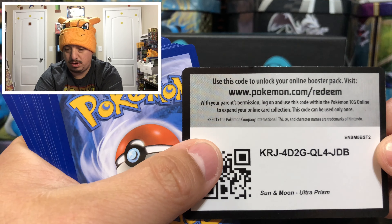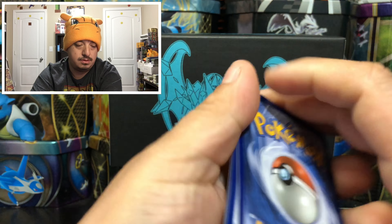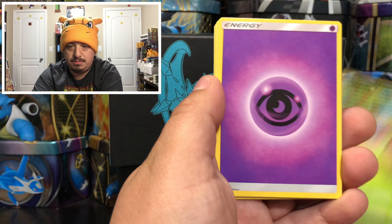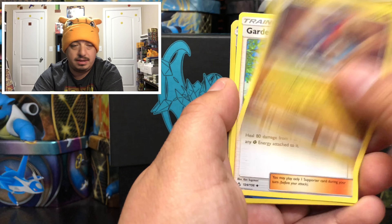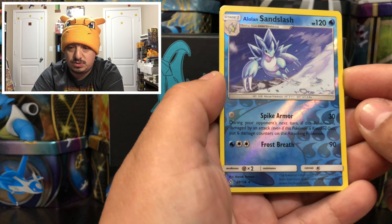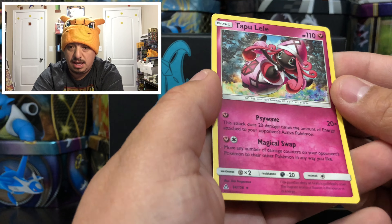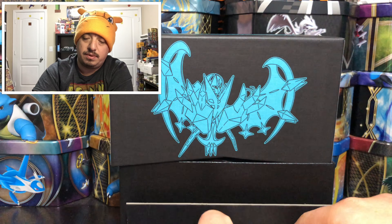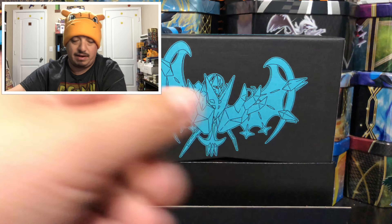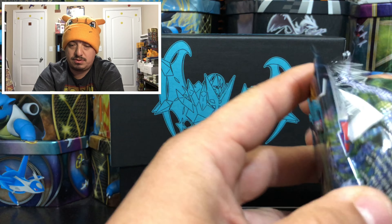Here is the code card for you guys. We have a Gible, Marill, Cherubi, a Manaphy, Gabite, a Gardenia, and an Alolan Sandslash - that is a reverse holo, nice looking Sandslash right there. And we have a Tapu Lele, that is a rare non-holographic card. I wonder if the Tapu Lele on the holographic or reverse holo is going to be expensive, because usually Tapu Lele's people go crazy for them.